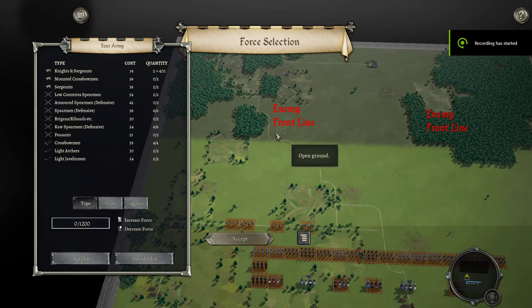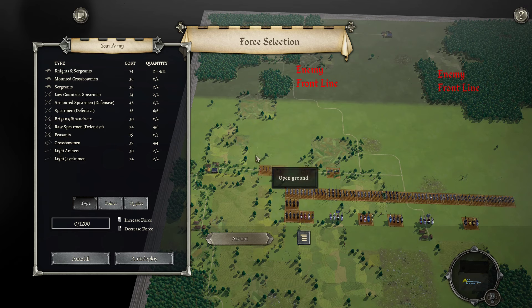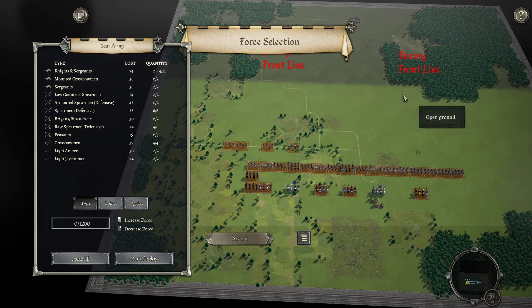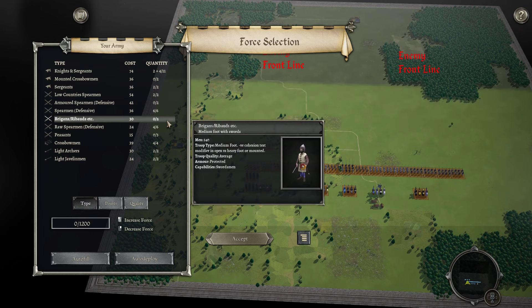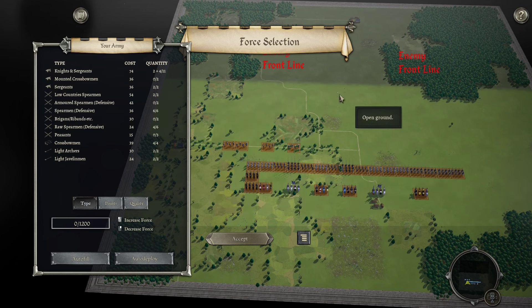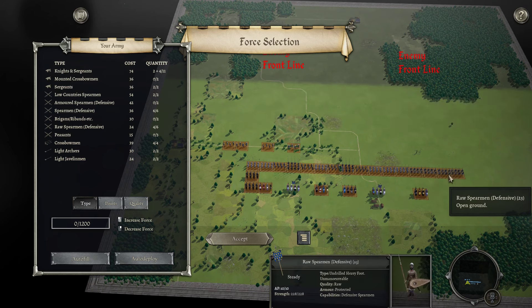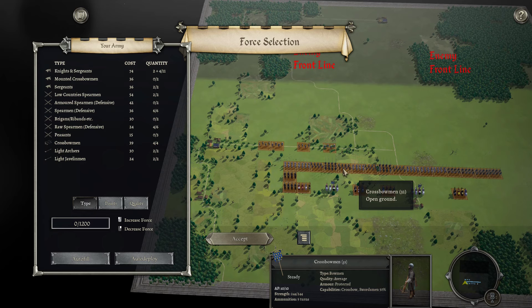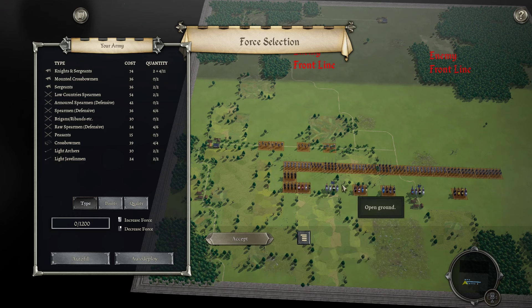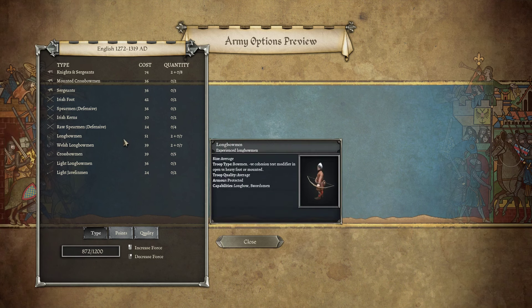Mostly open terrain, though there's some forest on his side which could be a worry. All I can really bring for this stuff is crossbows and the brigands and ribolds, but I don't really want to bring them because if he ends up advancing, they're not really going to do much in the open here.